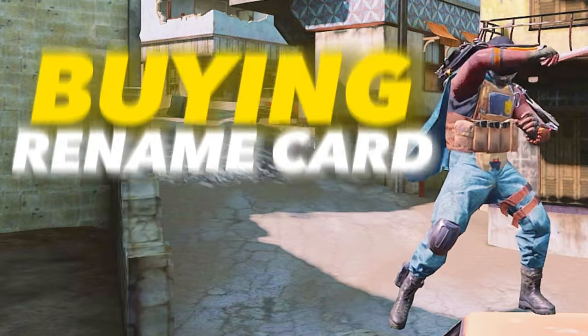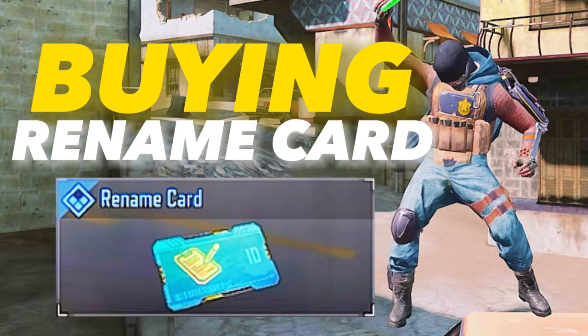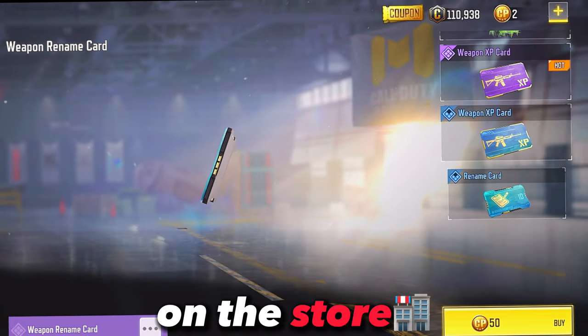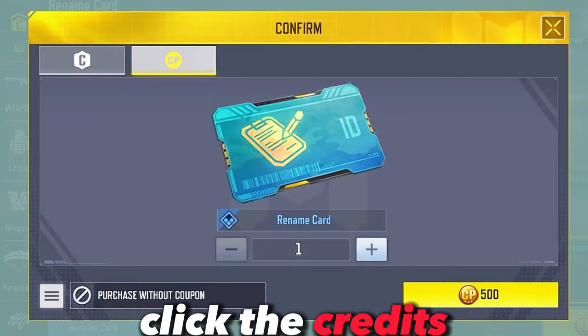Let us start with buying our rename card. Since we don't want to waste our COD points, let's use our credits instead. Just find the rename card on the store, and once you find it, click the credits and buy it.